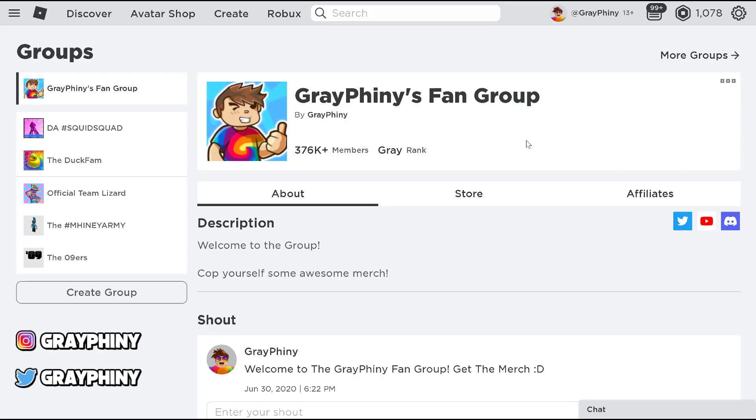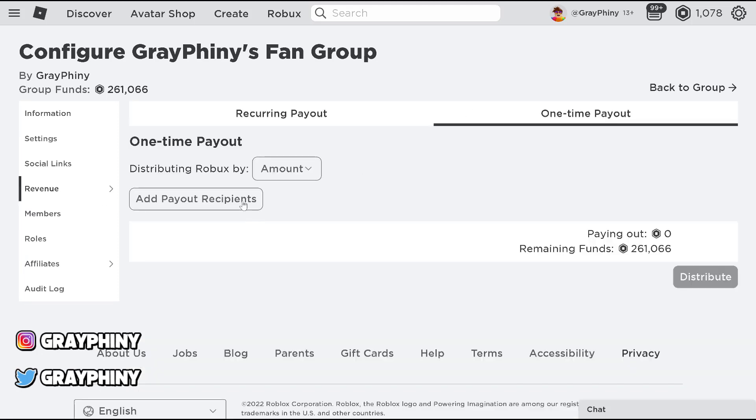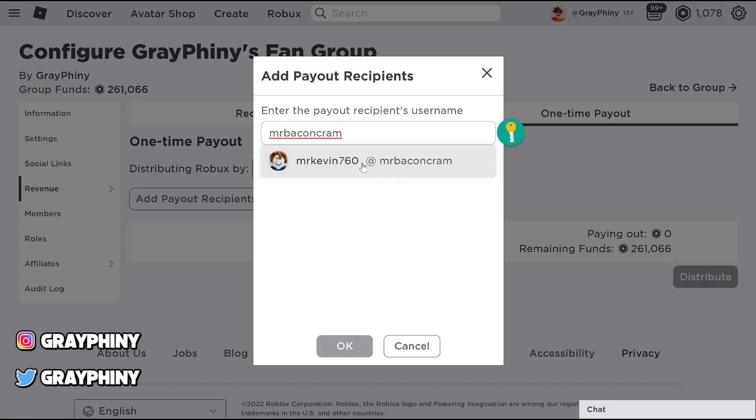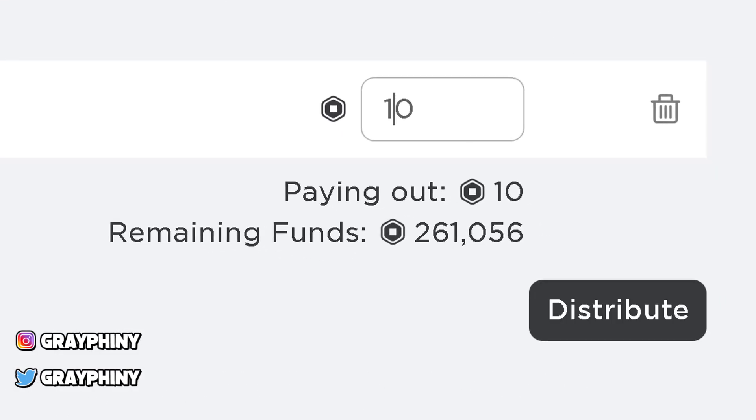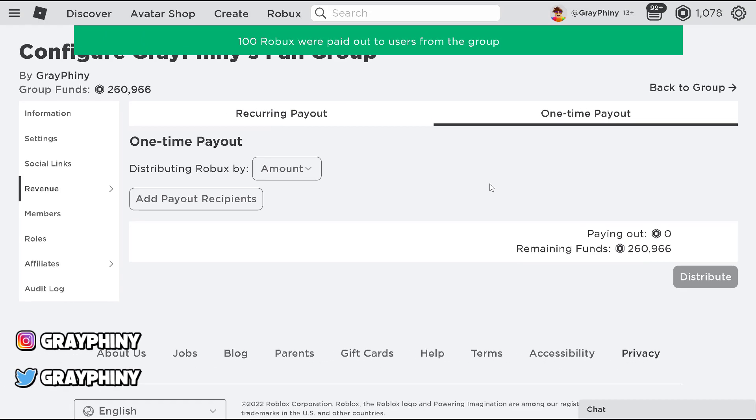Hello everybody, it's Greyfini here, and today we're going to be going over some Roblox promo codes that you don't have. But before we do that, we have to give out the 100 Robux I promised. Please join the Roblox group — I went through over 12 people before I could find one person in it. It's the first link in the description and pinned comment. Today's winner is Mr. Bacon Cram, and he is in the Roblox group, so let's distribute 100 Robux to him. Boom, there we go.